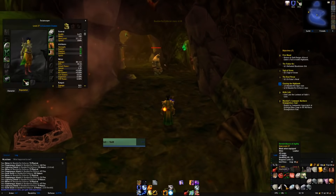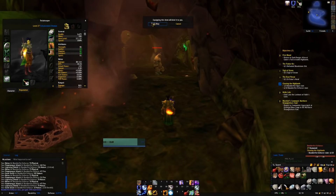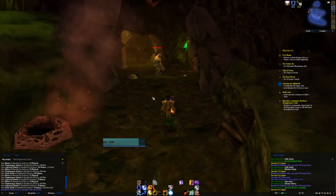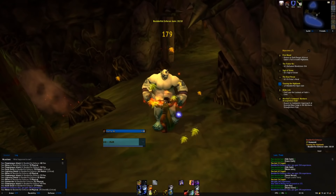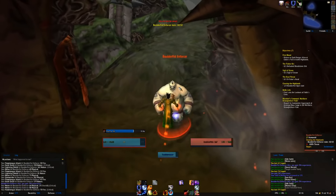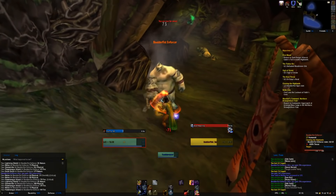We got some Dervish Bracers of Agility replacing my old Intellect Bracers — that's a good amount of attack power and a nice little extra crit. I'll take it. That's 10 out of 10 Enforcers. Now we just got to get seven Ogres out of the way and this quest will be done as well.